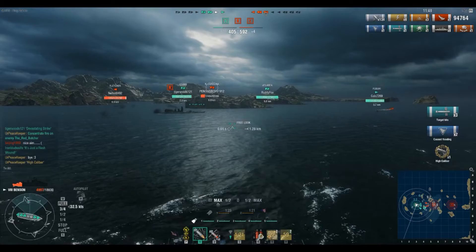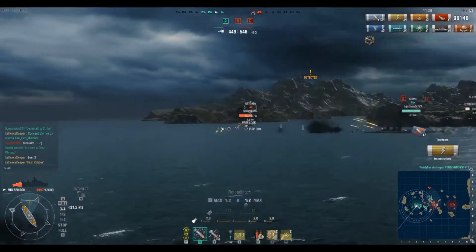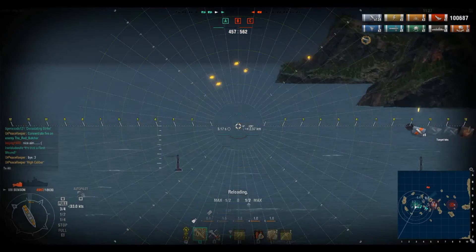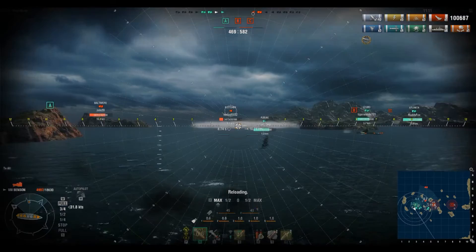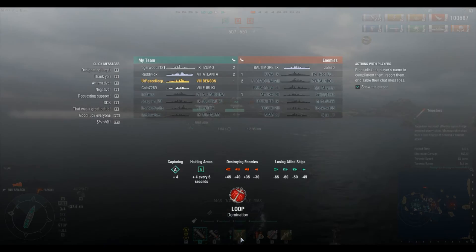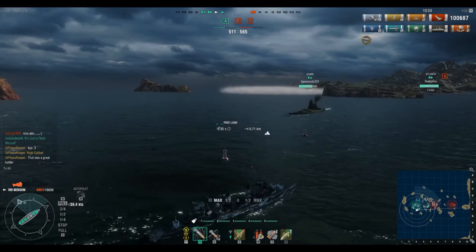We almost got him. We've taken him out of the fight because now he's sitting there dueling with an Atlanta who also has torpedoes. We're going to focus on this Fletcher and see if we can assist him in going under. He has no idea I'm here — he's focused on a Fubuki. He is the one enemy right now that has enough guns in range to actually do a lot of damage to me. That Atlanta is still trying to chase him around this side of the island. And all that's left is a Baltimore. We're at 100,687 damage and we're not even done with this battle.